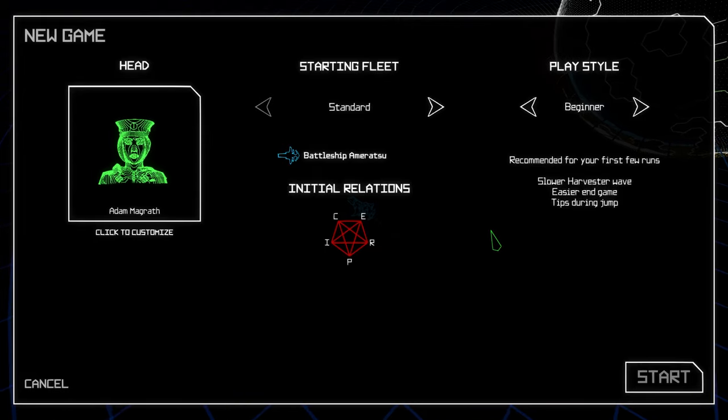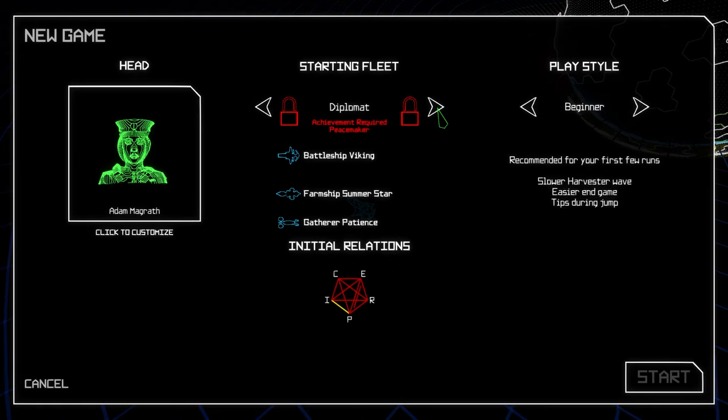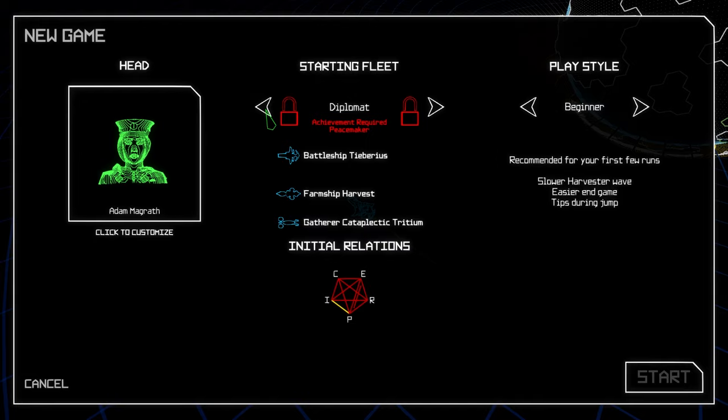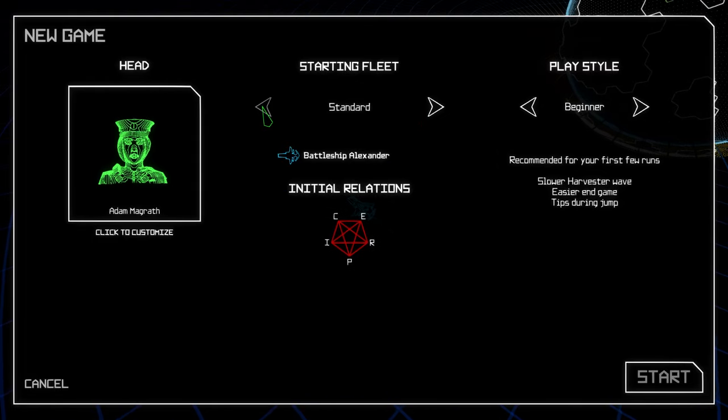Here's our starting setup. Here is our captain, we have a starting fleet. Nothing's unlocked so you can unlock different kind of setups — you get a different ship and different relations with the different factions. That's one of the things in this game you have to manage.